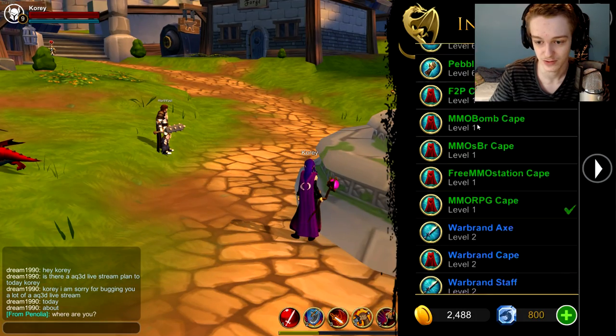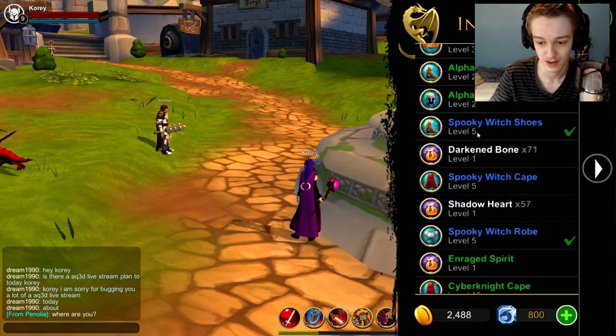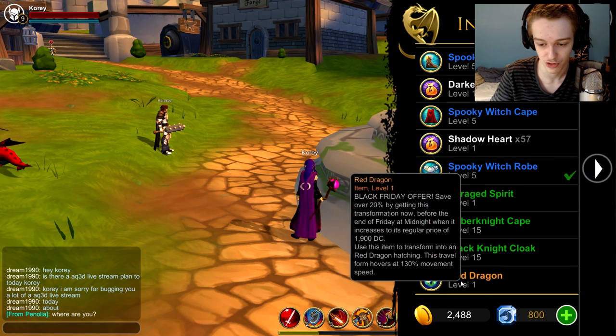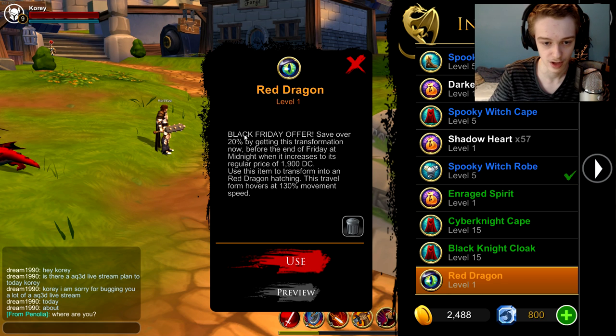Let's go to inventory — yes it's in there. So there it is. It's currently on sale with Black Friday offers, save 20%, beginning transformation. It travels and hovers at 130% movement speed. The regular price is 1900 dark crystals, so you're only saving a few crystals.